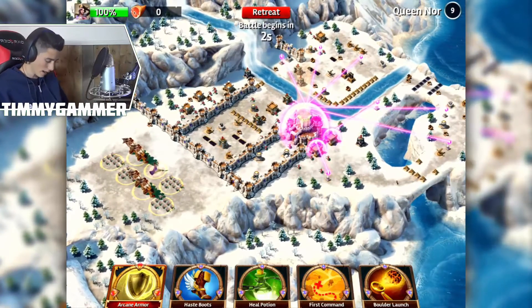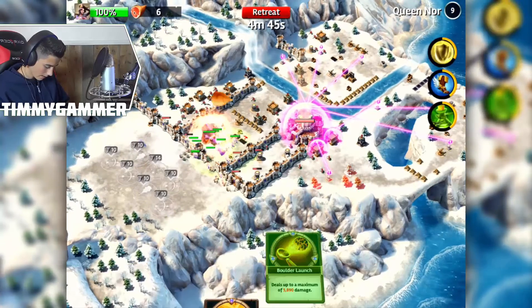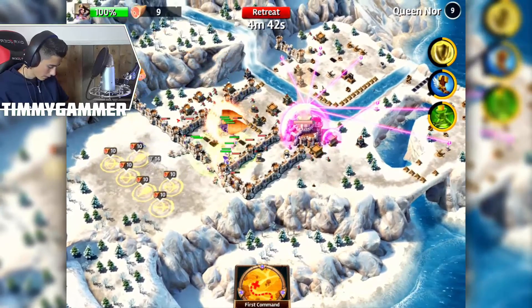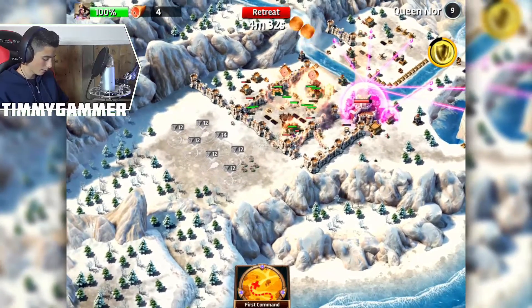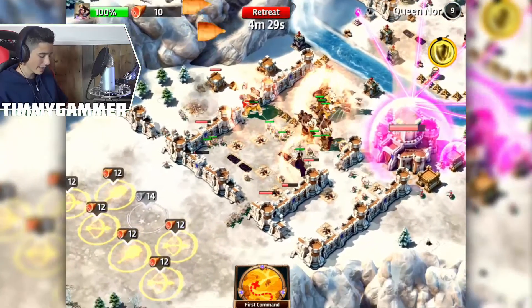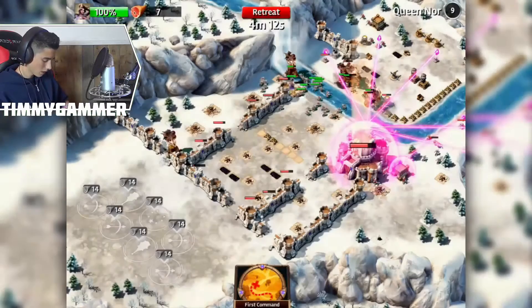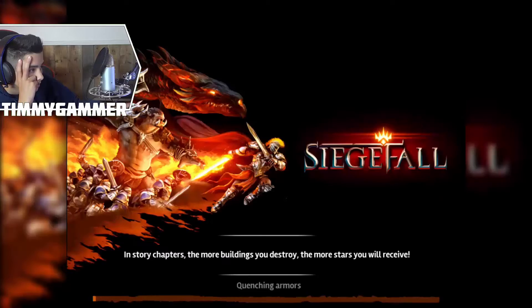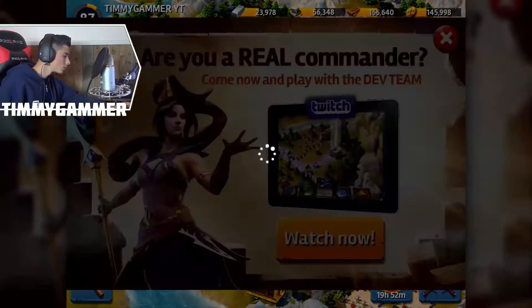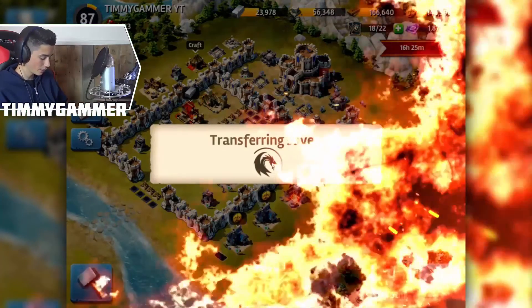The video was so long that the facecam stopped recording — well, I should have thought of that. Queen Nor level 10 — let's do this. How are we gonna do this? Sending healing at the same time, deploying all the good stuff, sending meat shields in. I'm just putting all my troops in. We need to finish this in beauty. What's this — transferring save?